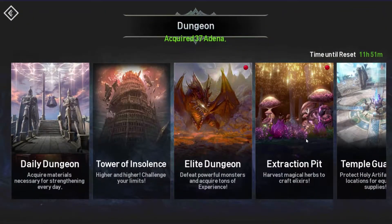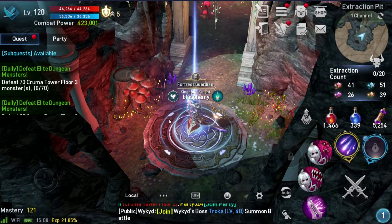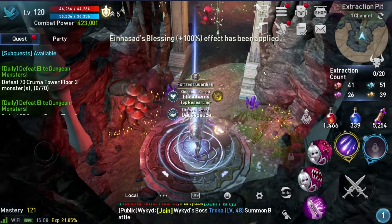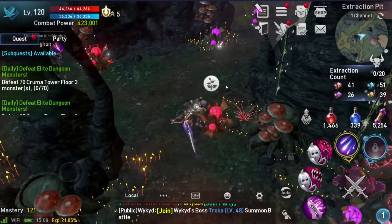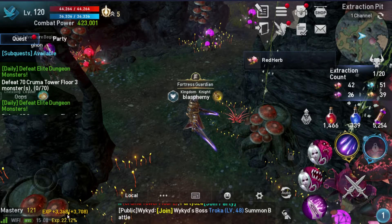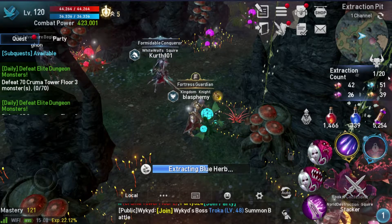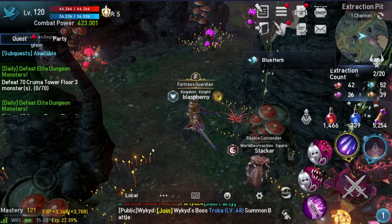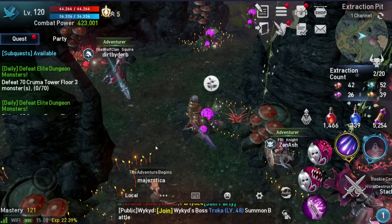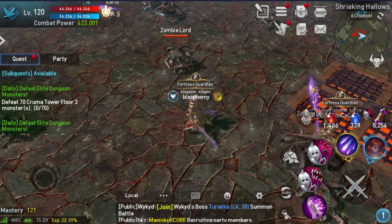After starting my first three daily quests, I go to the Extraction Pit dungeon. I do this next specifically because you get a lot of experience while extracting, especially when you pop experience potions. The A-grade ones are good but S-grade ones are definitely recommended — you get 100% additional experience. As you can see here, after extracting one item it gives quite a bit of experience, roughly 6,000 to 7,000. I do this first during the day so that the potion is active while I do field quests afterward.